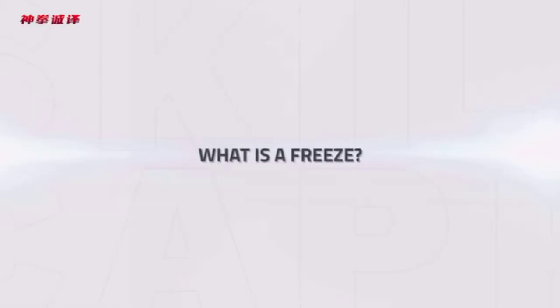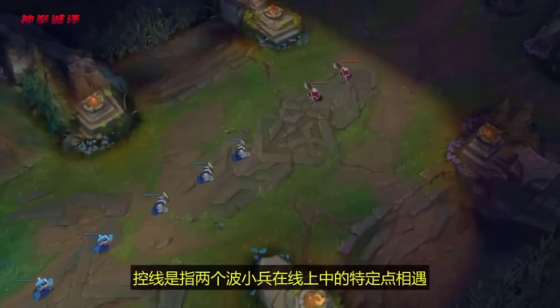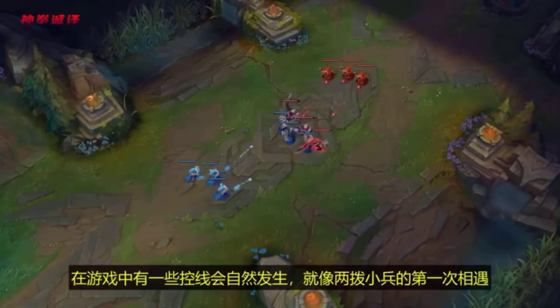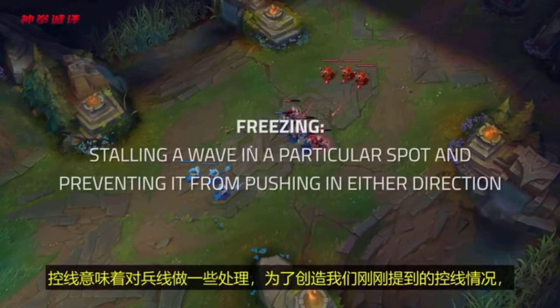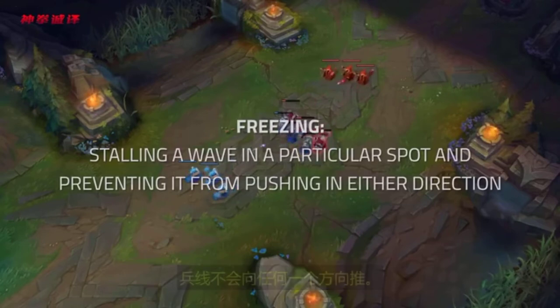So what is a Freeze? Many people like to overcomplicate this. Freezing is when both minion waves meet at a particular point in the lane, and neither wave can push for an extended period of time. There are a few situations in the game where this happens naturally, like when the first minion waves clash. To freeze means to do something to the wave in order to create that situation where the wave isn't moving in one direction or another.